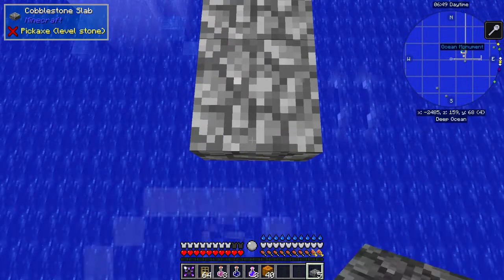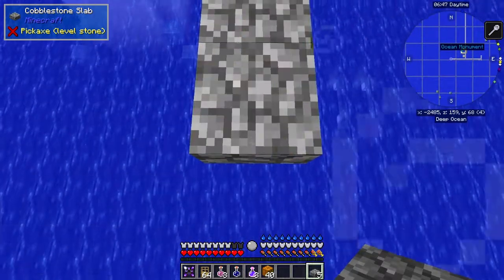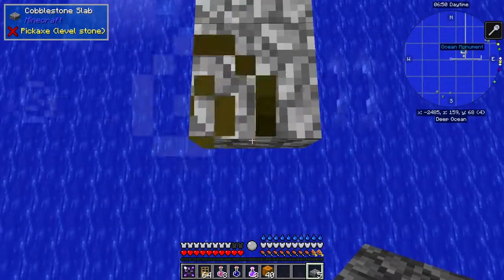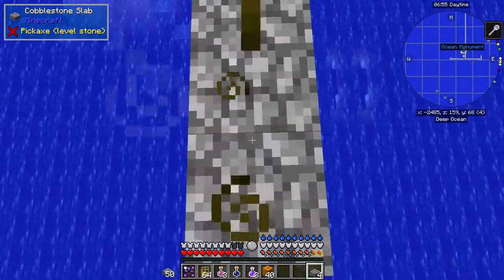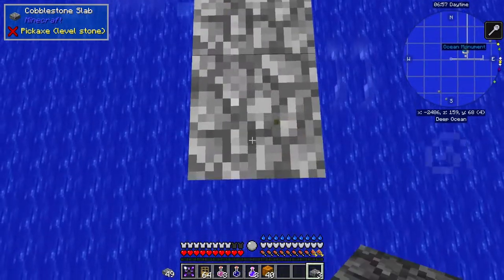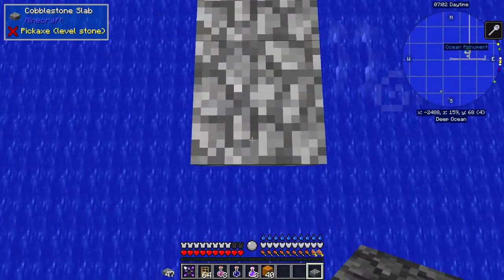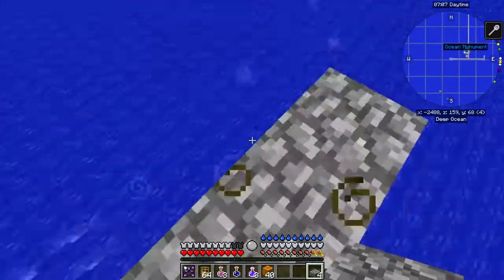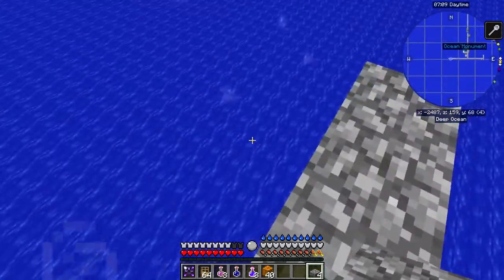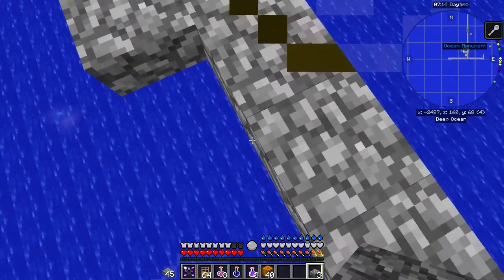I'm going to have to wait here a few more seconds for the server to gain up enough time. We've got five blocks to go so don't have to worry about that. Right, that's it — so now we build the same as we did last time: two blocks out at the front, one block here and there, and we can put two blocks on top of it.